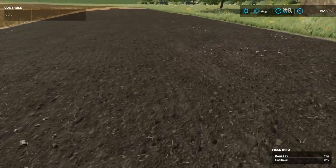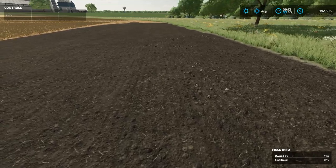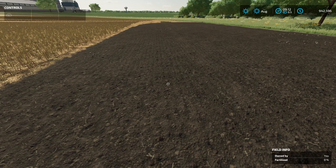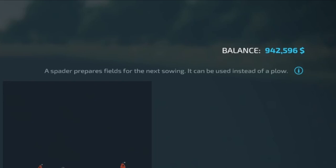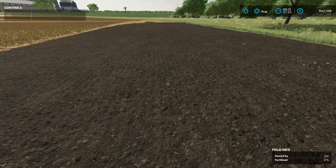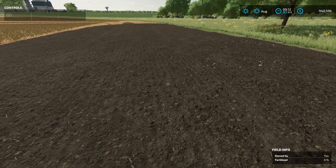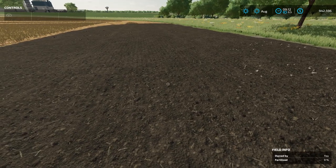Here's what that field looks like after a few more passes. As you can see, we've got a few smaller stones in the field. The reason I was wanting to compare this to a plow is because the description says a spader prepares fields for the next sowing and can be used instead of a plow. That was very interesting to me because I was thinking it was going to dig down a little bit deeper.